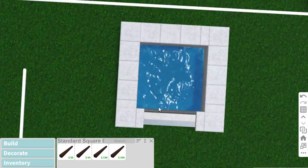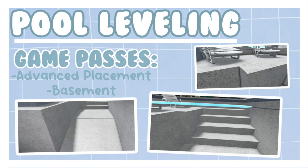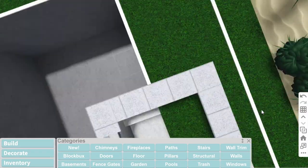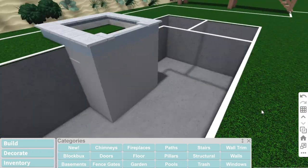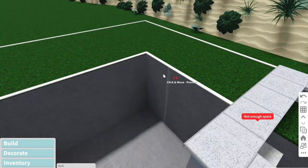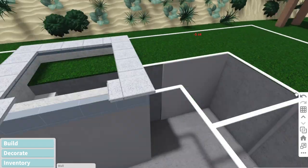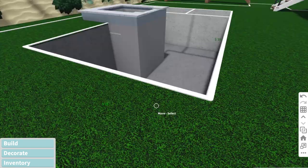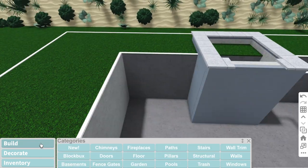Our second hack is going to be the pool leveling hack. The game passes you will need are the advanced placement and basement game passes, and those are some pictures of what it looks like. To start off, you're going to want to put a basement across your whole entire pool area, delete the basement, and then wall the pool. The new Bloxburg update would seem to come out, but it'll still make some of the other hacks a bit easier.